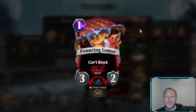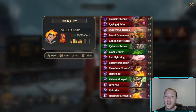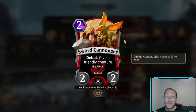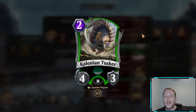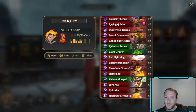Pouncing Lemur is a 1-drop 3-2 that can't block — doesn't matter, you just go in face. Raging Goblin, 1-drop 2-1 with haste — go in face. Overgrown Iguana, 2-drop 4-2 with trample, it's a fantastic Sword Cannoneer. 2-drop 2-2 debut — give a friendly creature plus 2-0, so the combat tricks with that are really nice. Goblin Shortcutter making something can't block, so if they ever go tall on one turn you can just steal games. Tusker is one of the best 2-drops in the game because it's so stat heavy. Giant Growth is a fantastic combat trick especially when you have a trample creature like Ball Lightning or the Iguana.